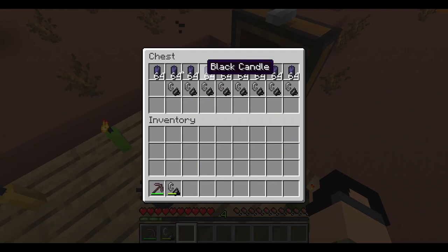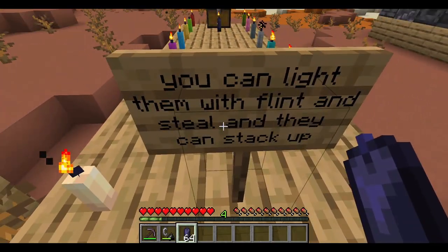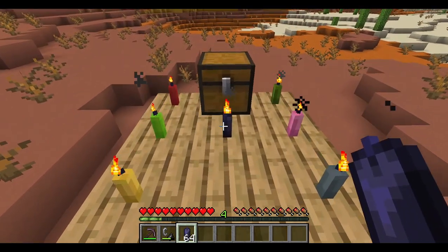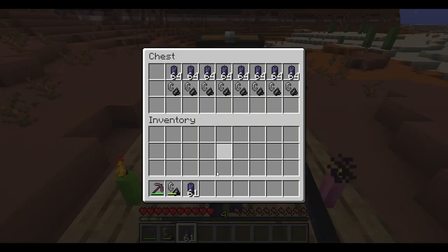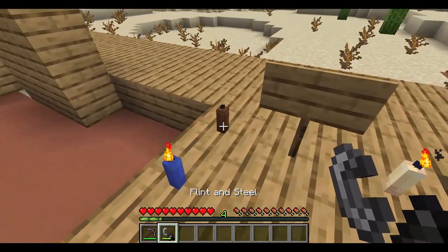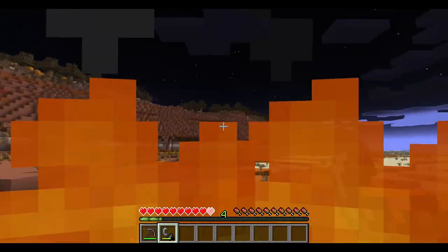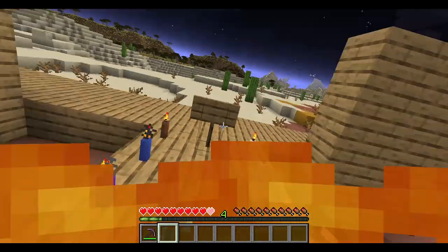You can light them with flint and steel and they can stack up. They're nice and easy to break too. Oh, I'm going to die — what a good way to go out, being burned to death by a candle.